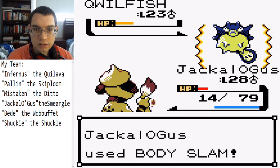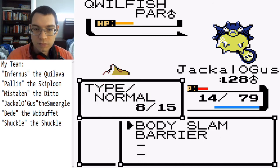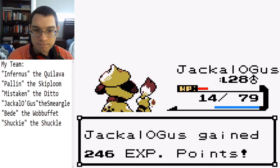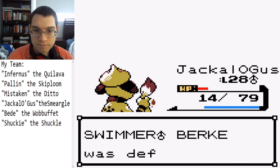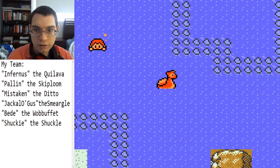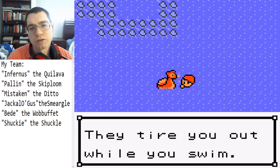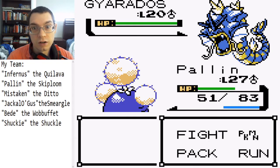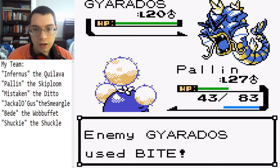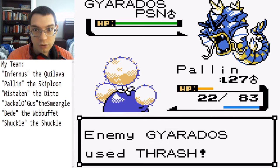Come on Gus — oh good, fully paralyzed, that's what I'd like to see. I can at least kind of rely on Poison Powder if I really need to. We have about five more trainers. Gyarados — oh boy, here we go. We're gonna Poison — come on now, there we go. Oh boy, it's thrashing about.